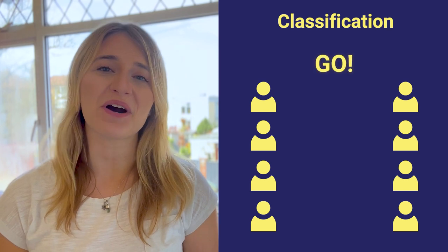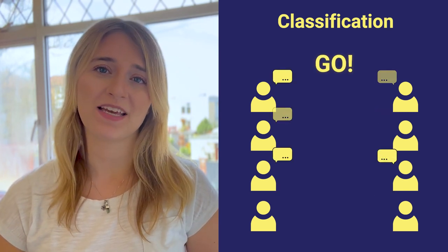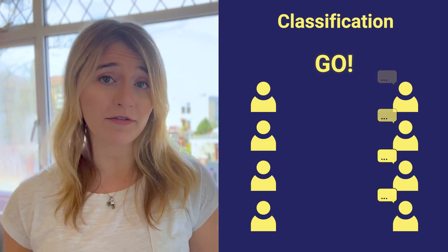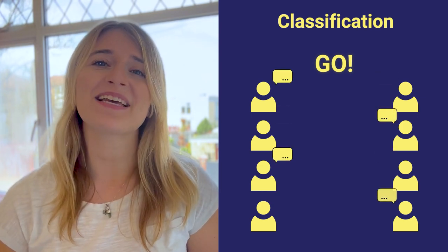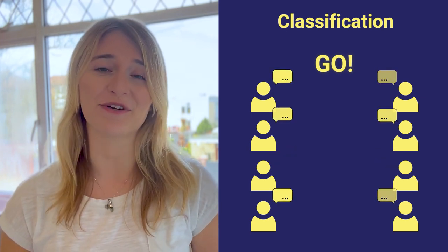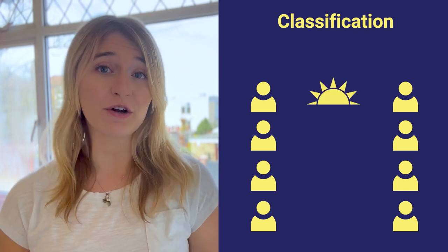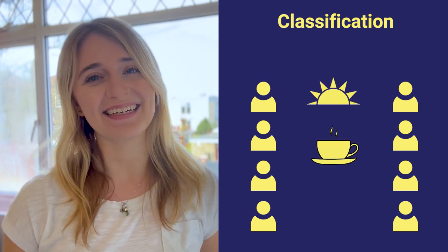When you shout go, players can begin sharing basic information about themselves — do they like early mornings or do they need coffee every day? Based on these preferences, players will begin classifying themselves into different groups. You never know, you might end up with the early birds or the caffeine addicts.